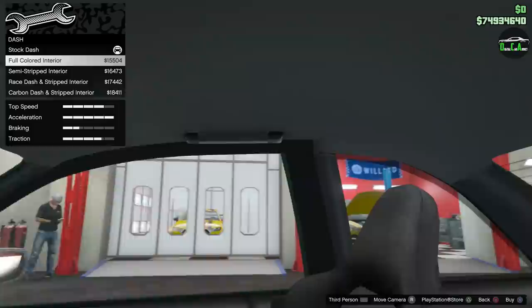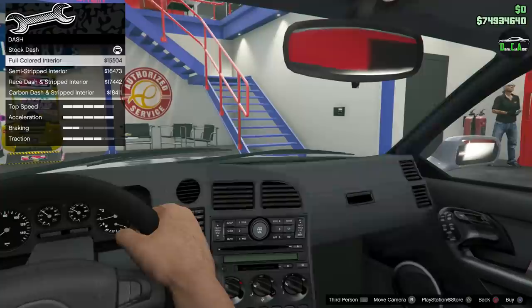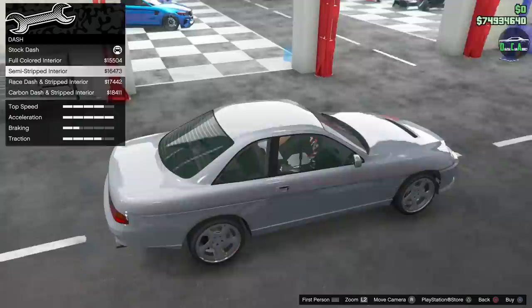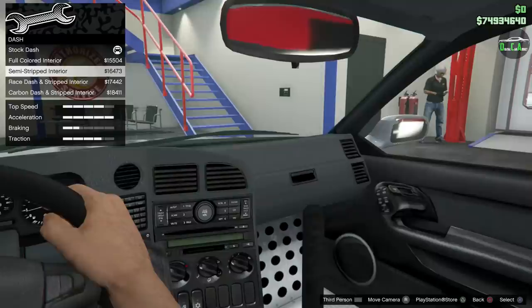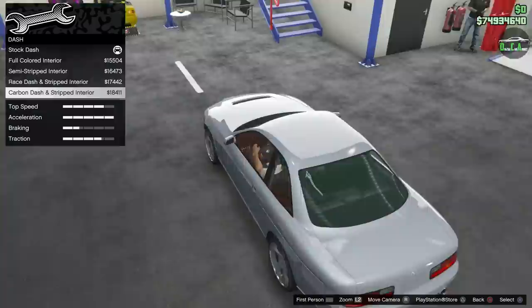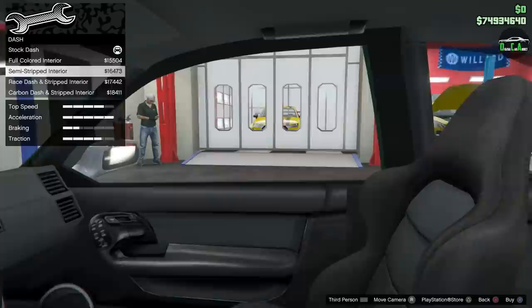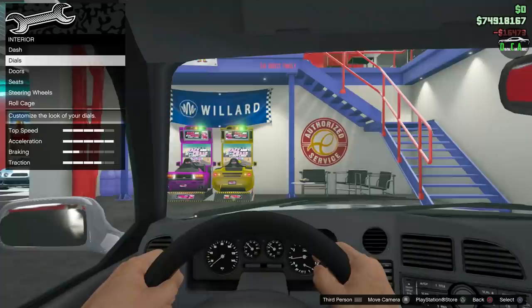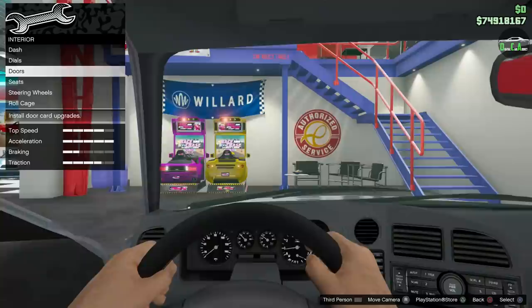Interior — you have dash options. Full colored dash makes the headliner match too, which ties into your secondary color. Semi-stripped interior — there you go, with the handbrake drift stick and floor. Race dash and carbon stripped — the back seats are still there even on the last option, which is unusual. I'll do the semi-stripped. Dials — you have extra dial options. Doors — you can pull a racing door panel if you want.